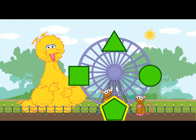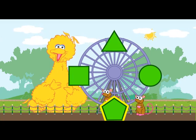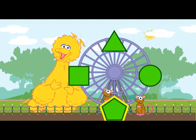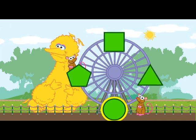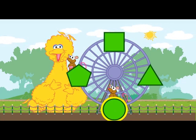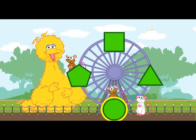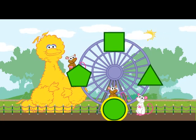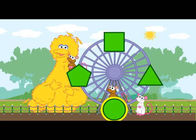Great. Now here's another mouse who wants to ride the Ferris wheel. This mouse wants to ride in the green circle. You did it. That's the green circle. Great. Now here's another mouse who wants to ride the Ferris wheel. This mouse wants to ride in the green square.